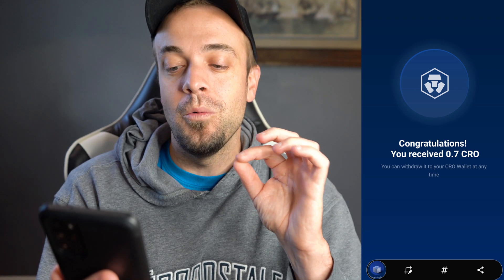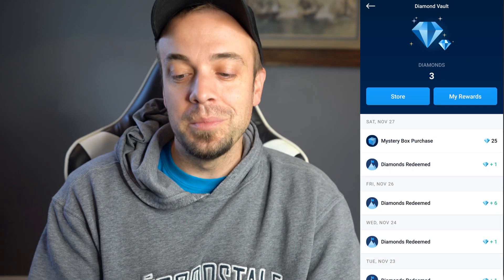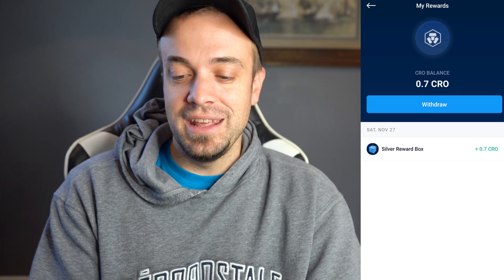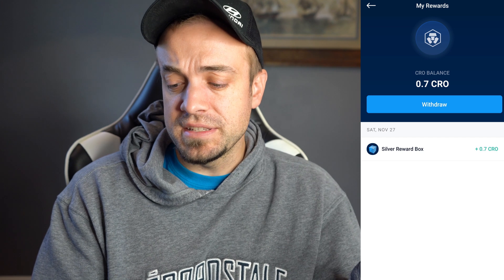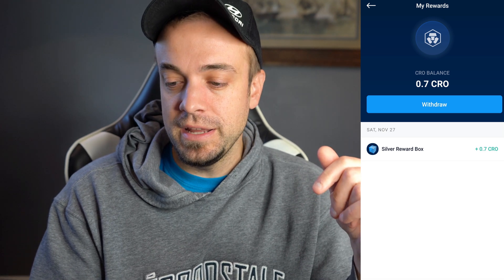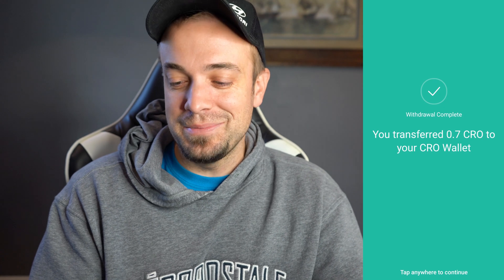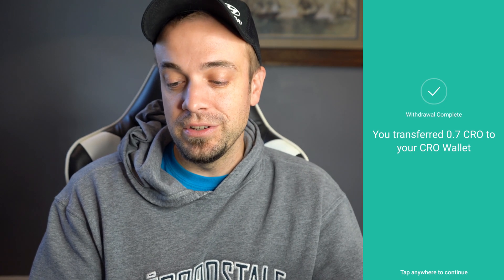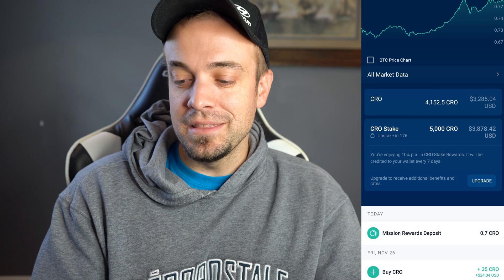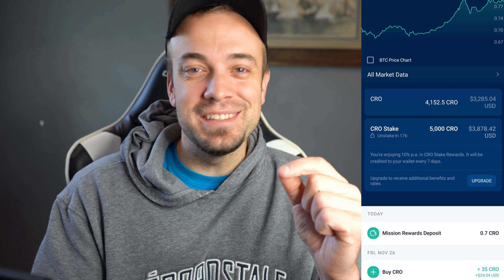It says you can withdraw it to your CRO wallet at any time, so let's do that now. I have only three diamonds left. I'll tap 'My Rewards' and that shows me I have 0.7 CRO available to withdraw. I'll hit 'Withdraw' — and there is no fee, which I wasn't expecting. It says withdrawal complete: you've transferred 0.7 CRO to your CRO wallet. Let's go verify in the CRO wallet — and there it is at the very bottom: mission rewards deposit, 0.7 CRO.